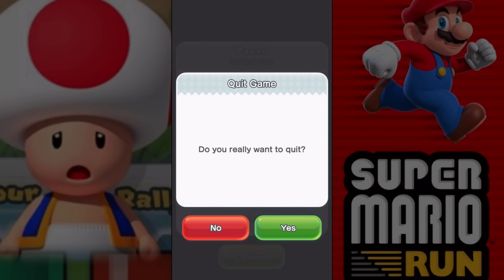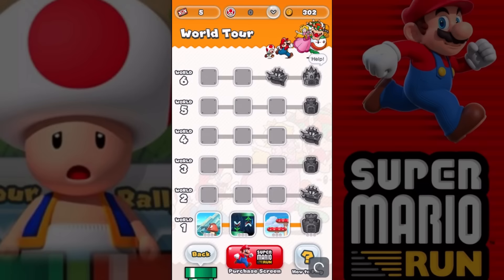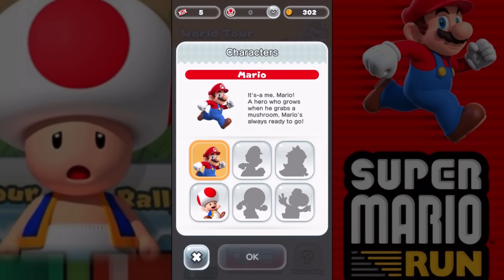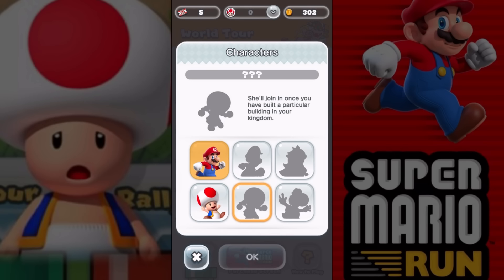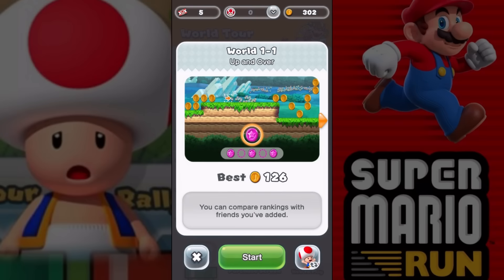Let's exit out of here. I want to quit - I wanted to use Toad. So we go in here and swap character - bottom right-hand corner. There we go. Looks like Luigi is here, and there's Yoshi. Here's Toad. You have to build kingdoms to get these other characters. Let's press OK. Let's press Start.